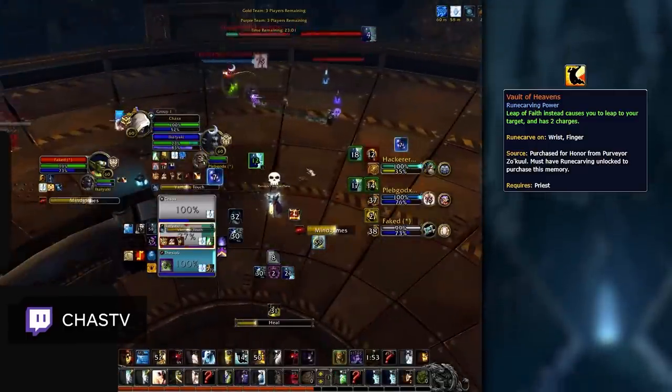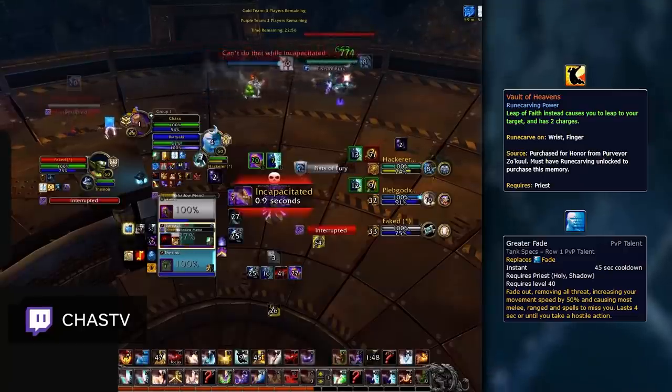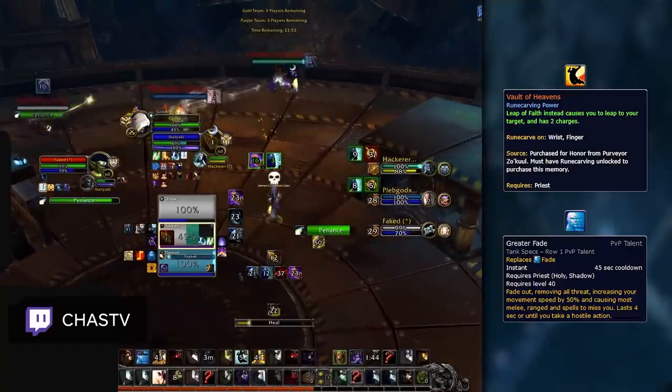Vault of Heavens is a niche choice for Holy Priests. Because they have access to Greater Fade, Holy Priests can use this legendary to quickly get away from enemy melee by comboing it with Fade and Feather to completely avoid enemy damage.